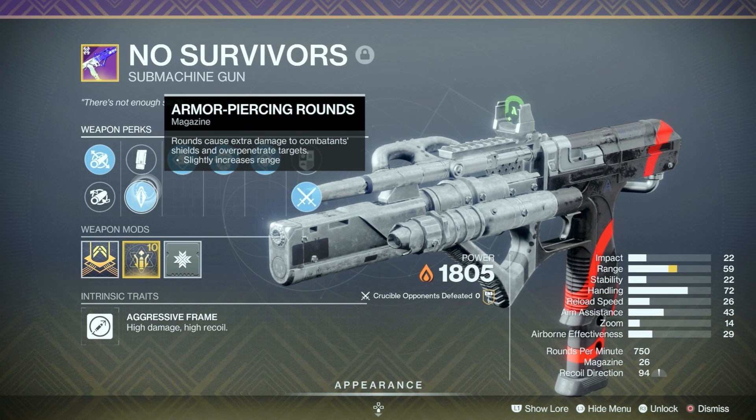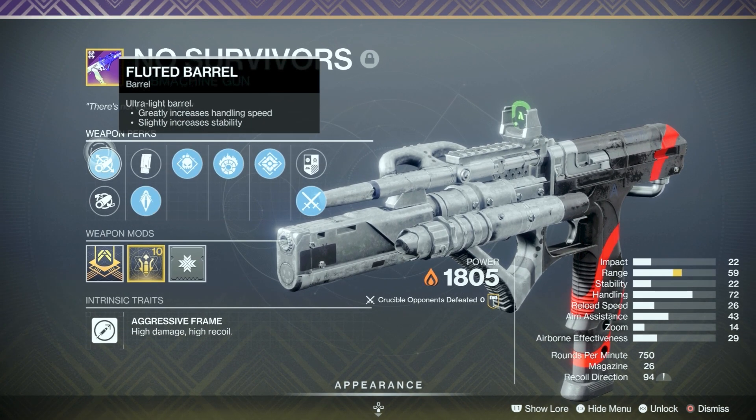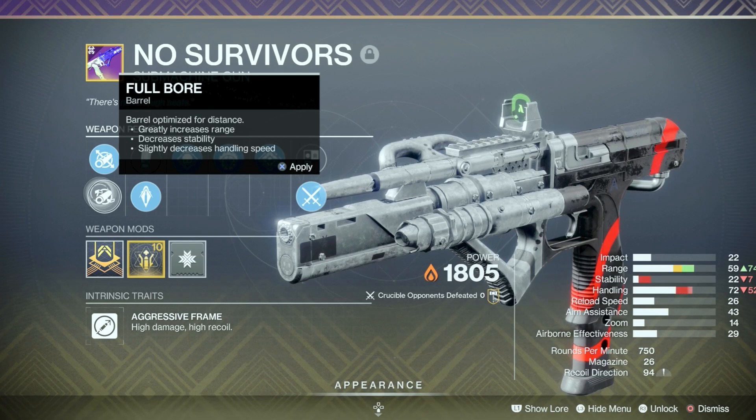For barrels we have options like Nactorized, High Caliber, Steady — anything to help with stability. We have Fluted Barrel for greatly increased handling speed and increased stability, or Fullbore where we just say forget it to our stability and go all in on range.